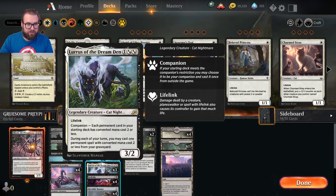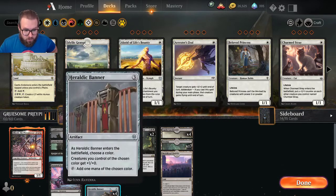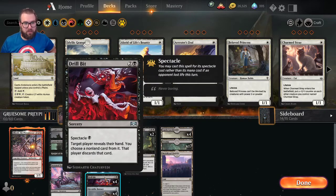Lurrus of the Dream-Den is not our companion here — we're just casting him normally. Three copies: one colorless and two swamps, a 3/2 with lifelink. During each of your turns, you may cast one permanent spell with converted mana cost two or less from your graveyard. Four copies of Drill Bit for two colorless one swamp, with Spectacle cost of one swamp. If an opponent lost life this turn, target player reveals their hand and you choose a non-land card for them to discard.